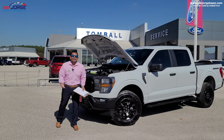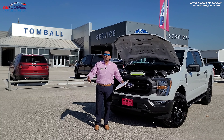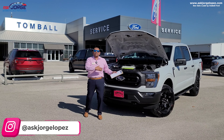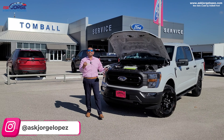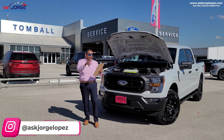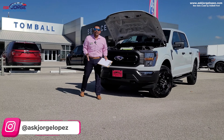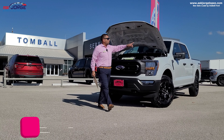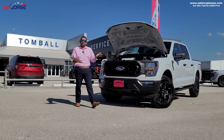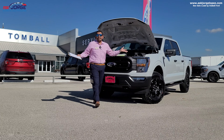Hill descent is a standard feature on this truck. It basically allows you to go down a hill at speeds of about 20 miles an hour without riding the brakes — the system controls that for you and finds the perfect gear. We also have off-road-tuned capable shocks, skid plates, and rock crawl mode, which is something we do not have on the STX package. These are just a few mechanical upgrades that make the Rattler package different than anything else.